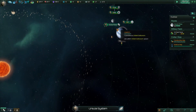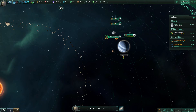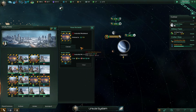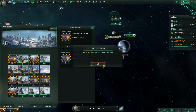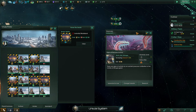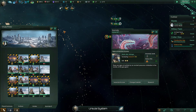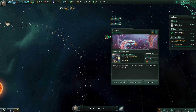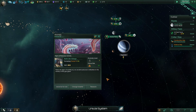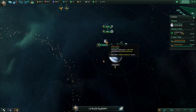Spaceport construction has finished and they automatically merged. Anomaly found — there are signs of activity by an ancient precursor civilization in the vicinity of this gas giant. We have a 5% chance to fail, so I'm going to research it with the science ship that is very good at doing anomalies — that is why I made him my science guy.